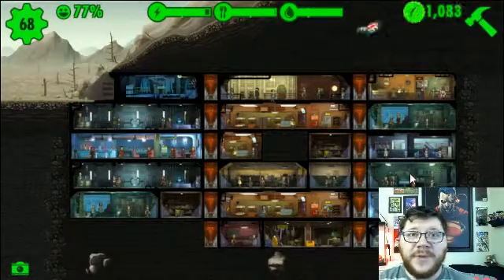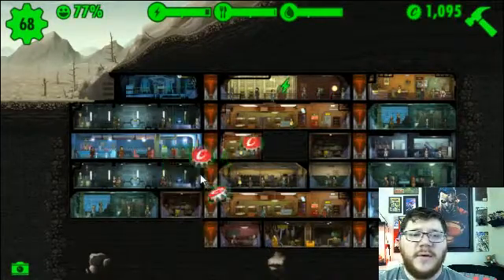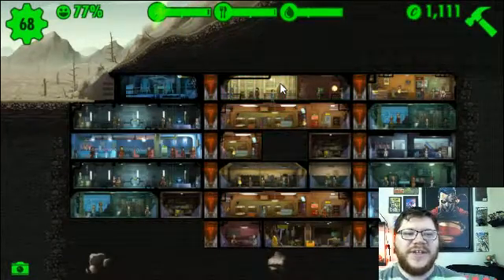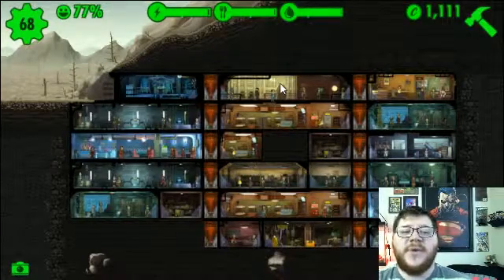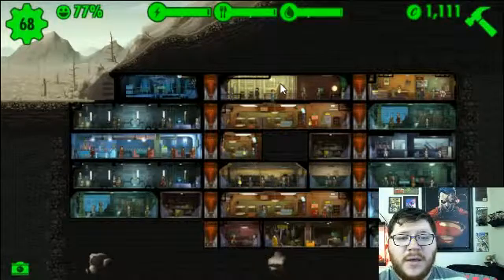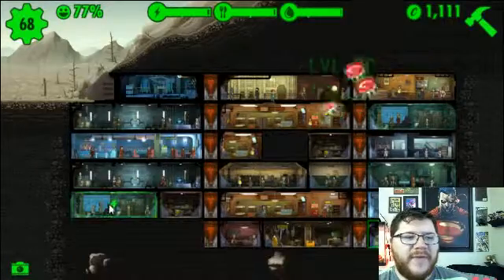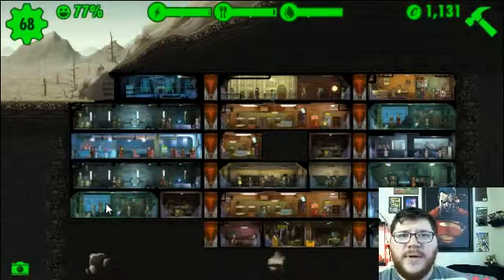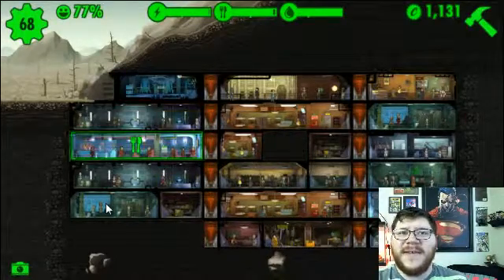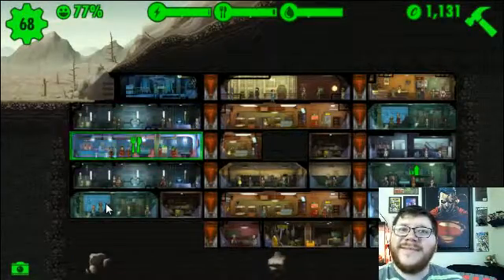So once you've built a place, make sure that's where you actually want it, and think strategically about where you're putting everything. That's just such a major point in this game — strategically placing all these things so that you can send your people to appropriate spots. I don't really know exactly what else to say. If you guys have any questions on this game, I'll post another video with some more answers. Go ahead and like this and tell me more about it. I'll see you guys at some point — have a good one.